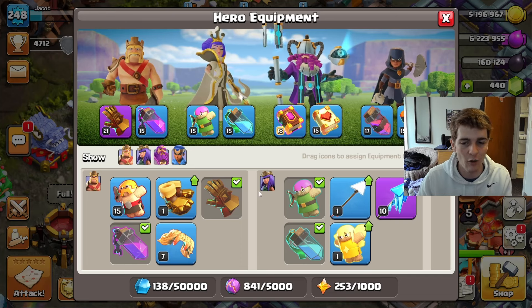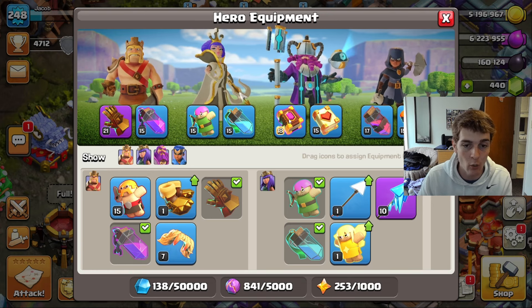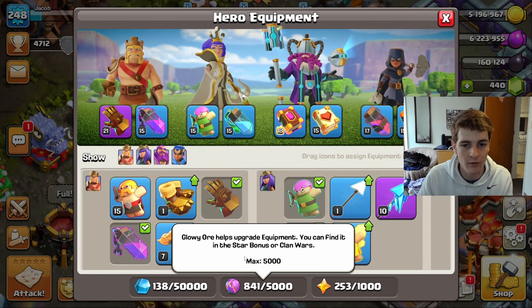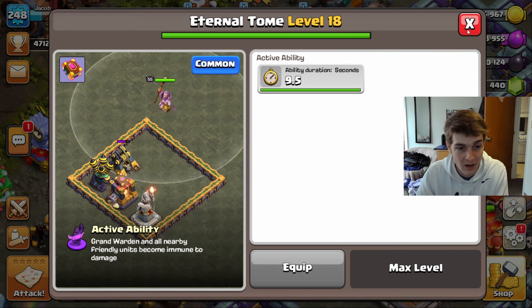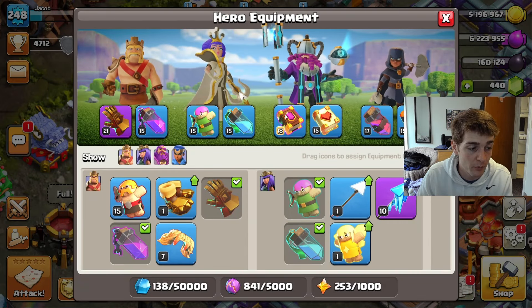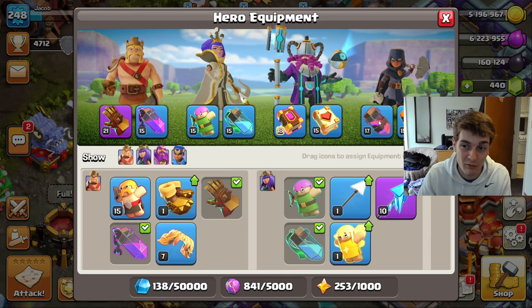Over here, what everyone is mainly talking about these days is hero equipment. I just — and I know it's taken me a while — got around to maxing the Eternal Tome. This last event gave me a lot of glowy ores because I bought the pass, so I had enough saved. It's only 0.4 seconds but who knows, 0.4 seconds might save the day. So I upgraded the Eternal Tome to max — that's the first equipment piece at max level.